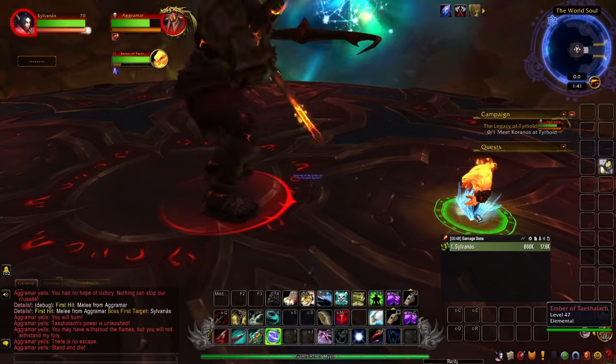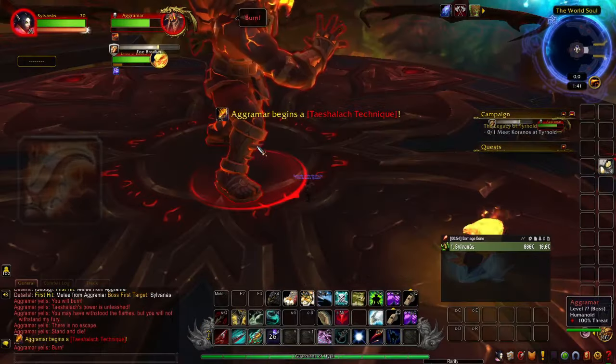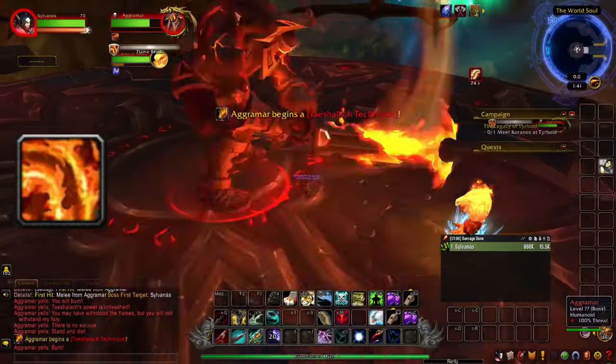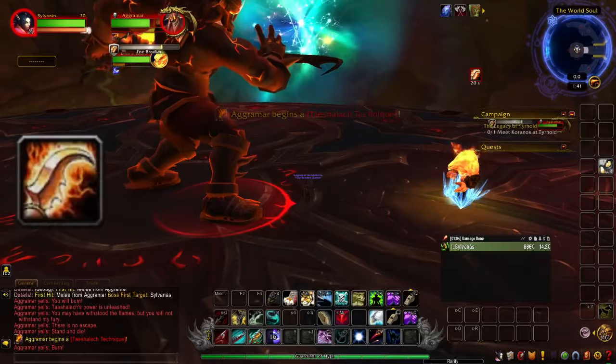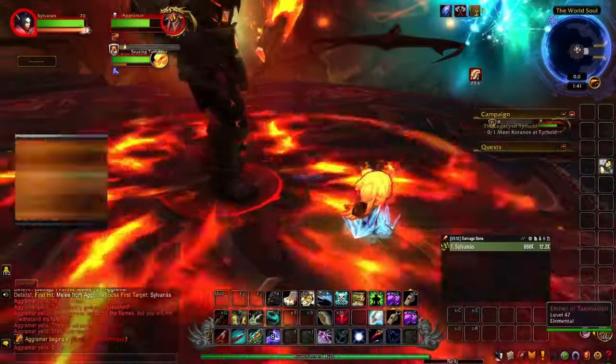Then just wait for the boss to start the Taishalak Technique combo and make sure your CC is refreshed to be safe. For Foebreaker, just stand and do nothing. Then for the Flame Rend, it will knock you back just a bit if you're solo — just get back into position. Then it will be Foebreaker again, do nothing, and Flame Rend with a small knockback — again just get back into position.